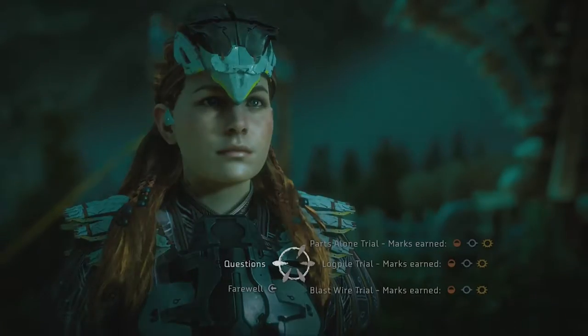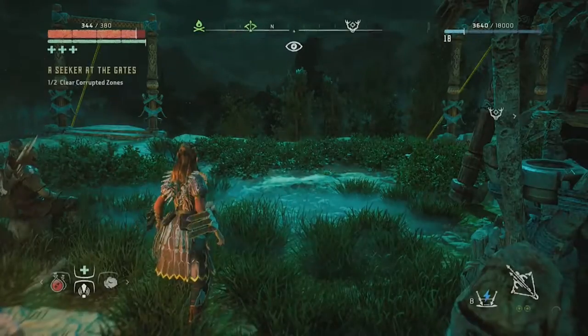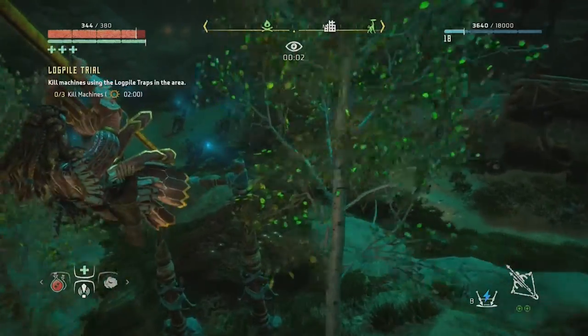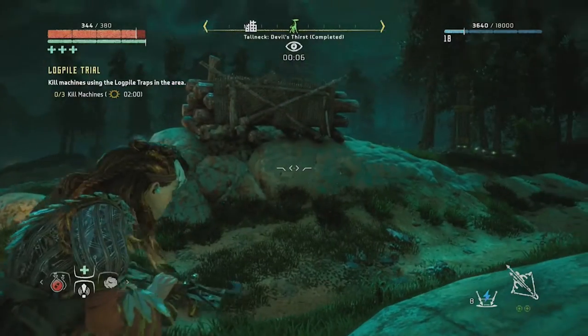What's going on guys, today I'm bringing you a video tutorial on how to get the Blazing Sun box in the lockpile trial on the Nora hunting grounds. What you need to do here is kill 3 machines with lockpile traps, and you need to do this under 2 minutes.